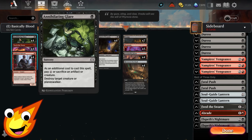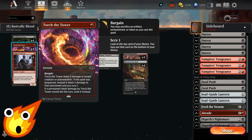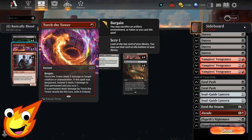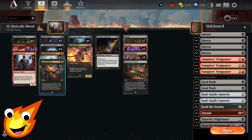For removal, Annihilating Glare does maximum damage with minimum effort — sacrifice one of your blood tokens to take out a creature or planeswalker. We also have Torch the Tower, which deals two damage to a creature or planeswalker and can exile instead if needed. If you can bargain a blood token, it deals three damage and lets you scry one.